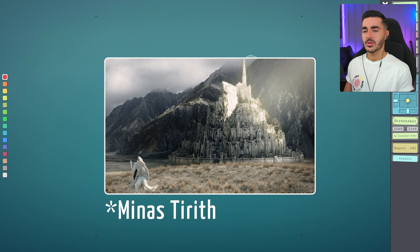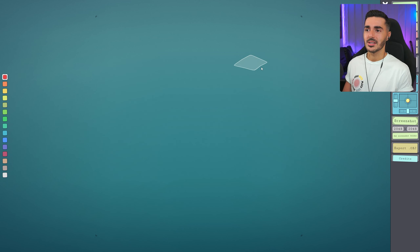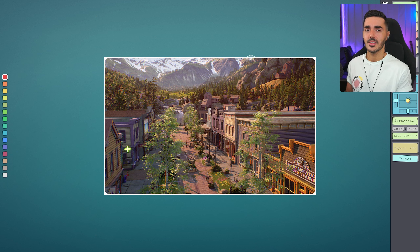First, I want to build Gondor from Lord of the Rings. If you remember the third movie, Return of the King, Gondor is a huge city built with many houses piled on top of each other in a very round shape that builds up and forms the shape of a tower. All the buildings are white — it's called the White City. After that we'll try Heaven Springs from Life is Strange, which is the complete opposite — a very colorful little town.